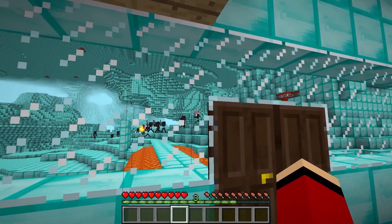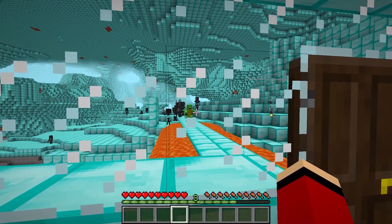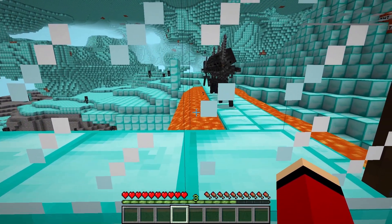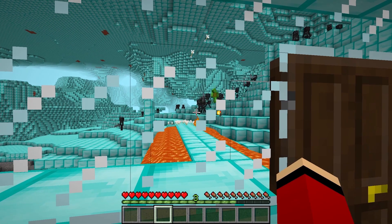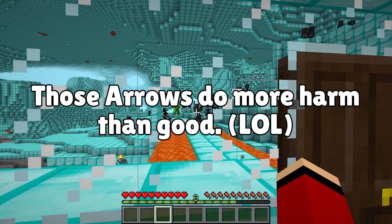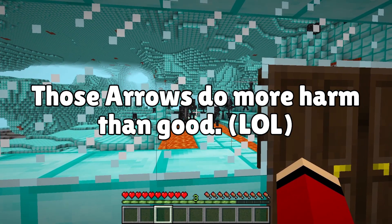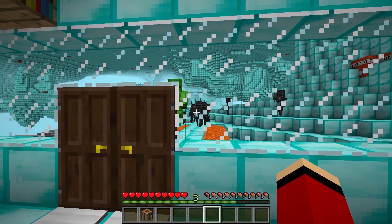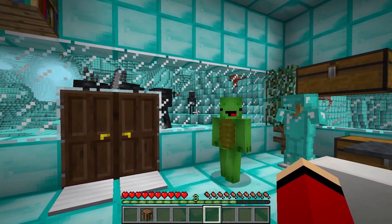JJ, help me! Ouch! What do I do? Mikey's in trouble. Oh no! Mikey, come back. I'm on my way. Go around the arrows, Mikey. Okay. Ouch! Not the lava! Not again. I give up. I'll turn off the security system this time. Please do. Okay, it's off. Here we go. Ouch! Okay, turn it back on. Come on. I made it. Nice, good job.